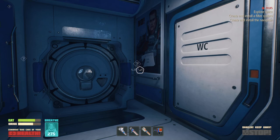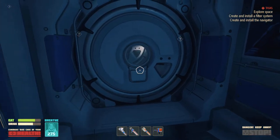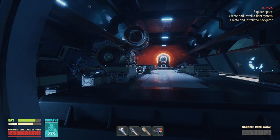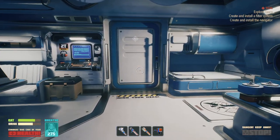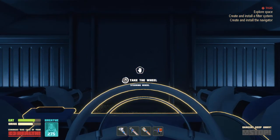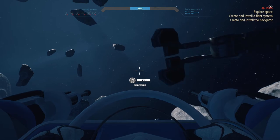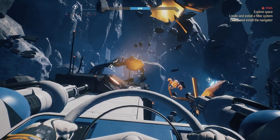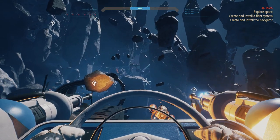Hello and welcome back to Breathedge. In the previous episode we explored this weird service station and fixed the ship so we can take off again. Let's head out — let's be careful, it's a bit twitchy. Anyway, let's start exploring and see what we can find.